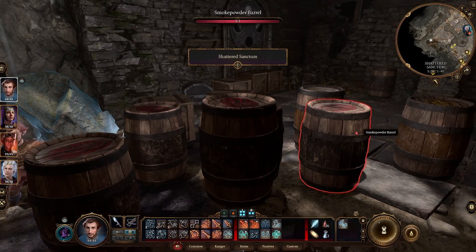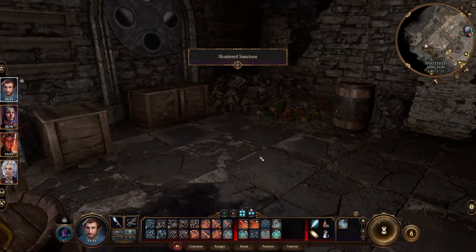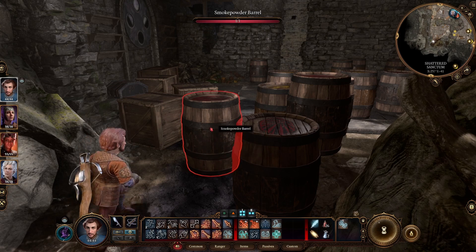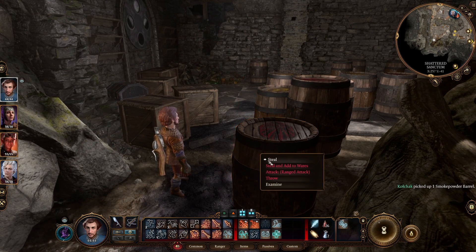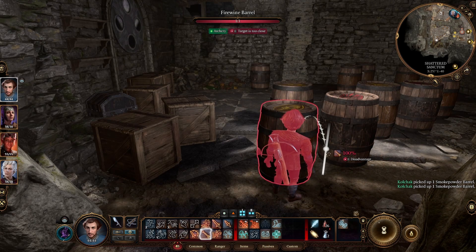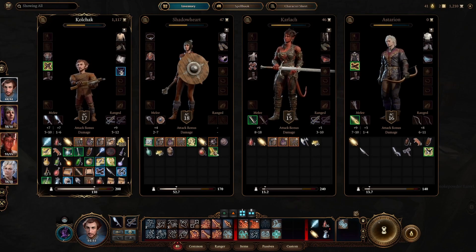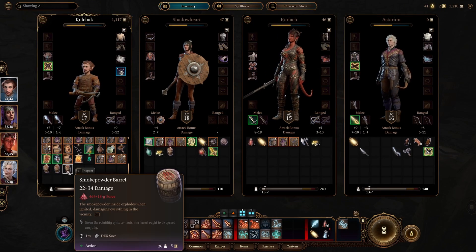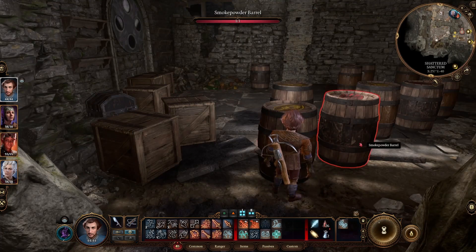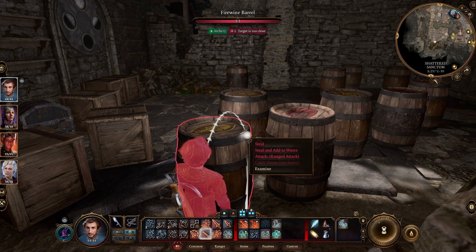Look at all of these explosives — ain't that nice? All you gotta do is grab these until you're full, which as a gnome isn't gonna be many. Go to your inventory and start moving them over to other folks. Rinse and repeat until this room is empty.